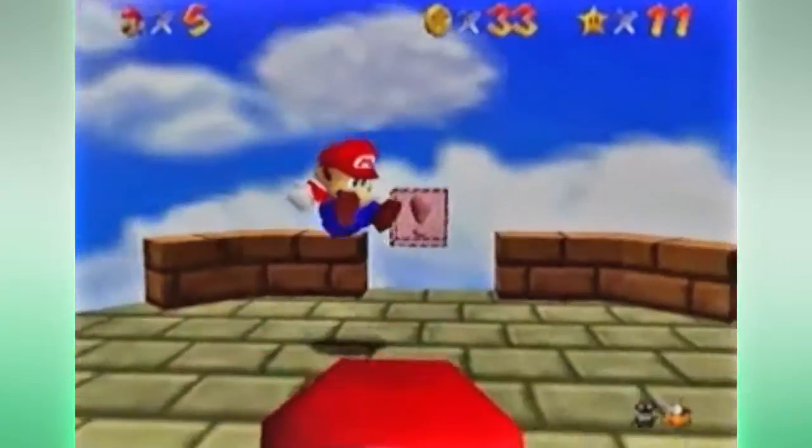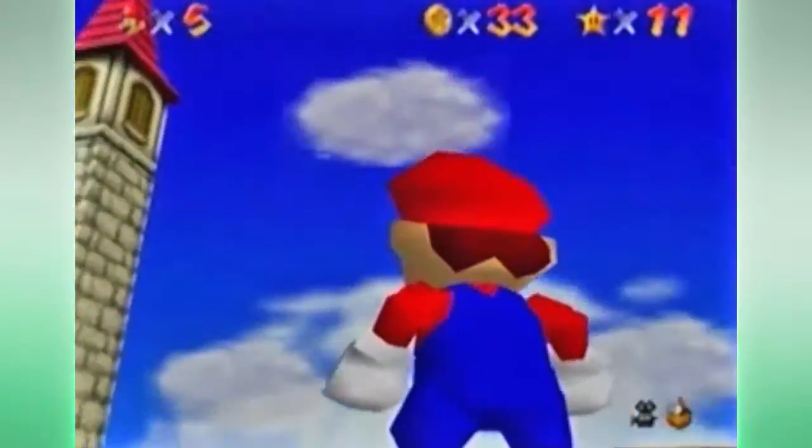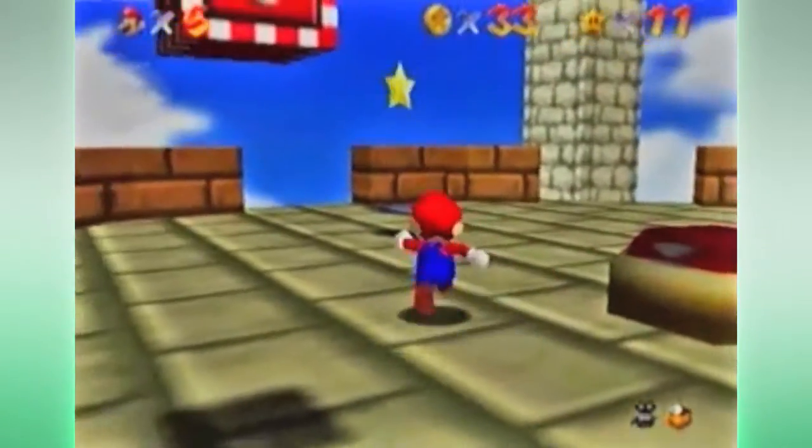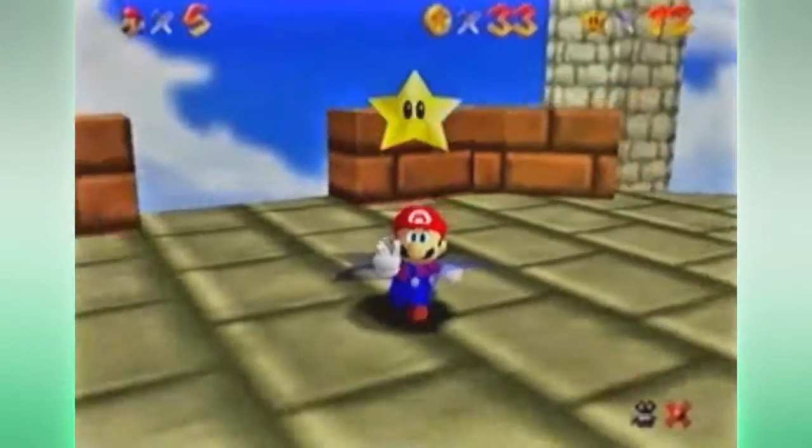We hit the button and we have the flying cap — the winged cap, as it's called — so this winged cap is unlocked for every other level that needs it. And let's get our star. Good thing I finished that on my first try.